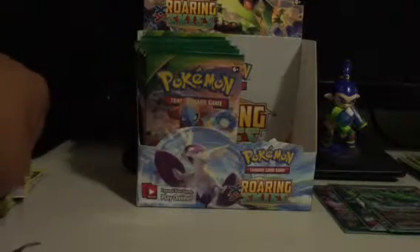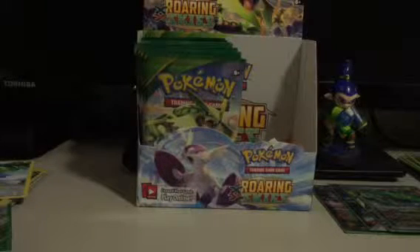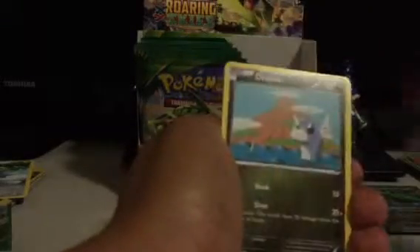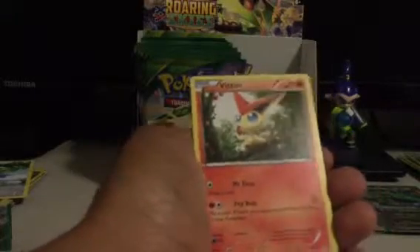Next pack. Trainer's Mail, Pelipper, Wally, Wingull, Ralts, Electric, Swablu, Bagon, Bagon Reverse, and Victini is the rare. This doesn't seem super playable, but cool looking card nonetheless.